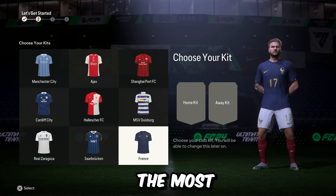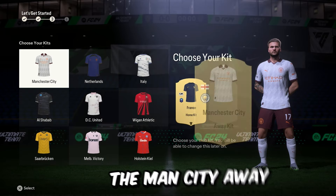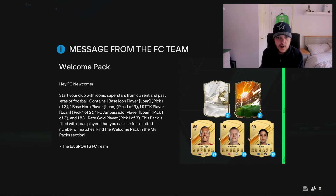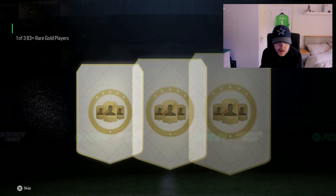We picked up the most sellable kits and badges, which was the France home, the Man City away, and the Liverpool badge. Because Team of the Season is out, they have changed the rewards. We do get a free guarantee pack, which could be fairly clutch for us, and we still get a welcome pack. We've got the 1-of-3 83-plus rare gold.